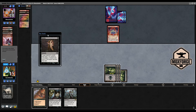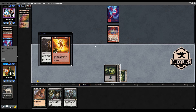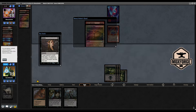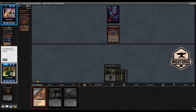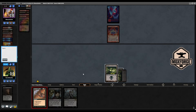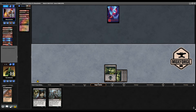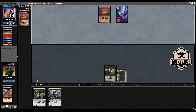Shock is okay. Fire blast — okay, so in this case I would like him to sacrifice the Grim Lavamancer because with one mana it will take two turns until he can play it. So there's a Ball Lightning and the Barbarian Ring left.